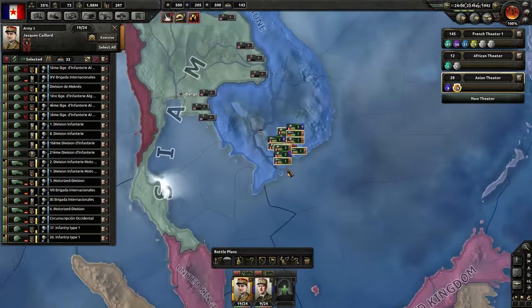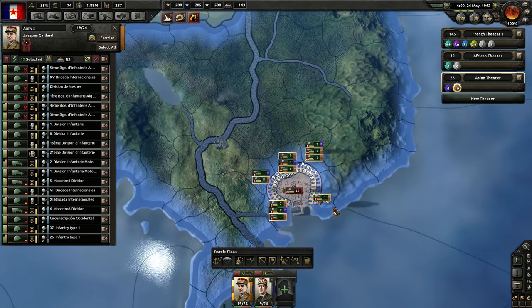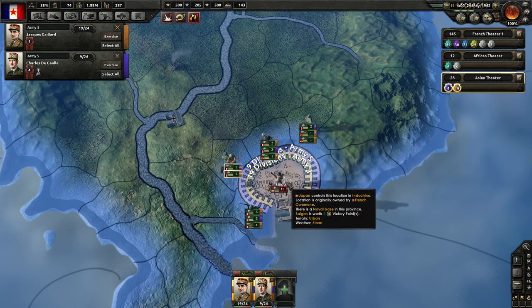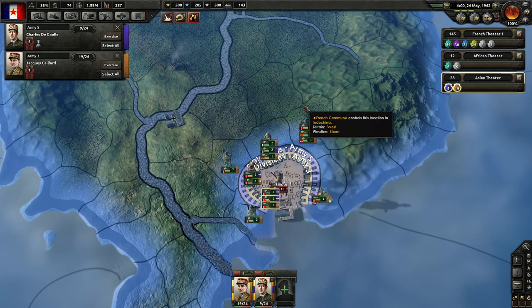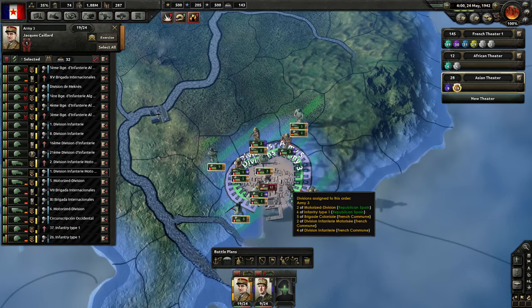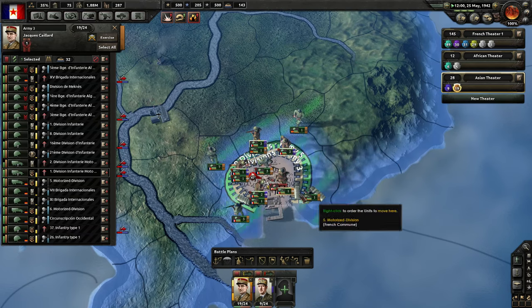Let's check back over here. So we have them surrounded in Saigon. I don't think we want to attack with everybody necessarily. Let's choose a few divisions from each of these to send in and see how this looks like it's going to go. Not too well, maybe.